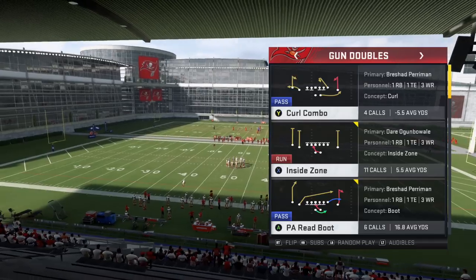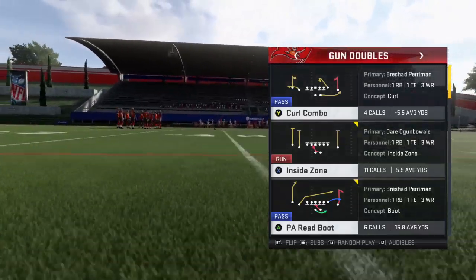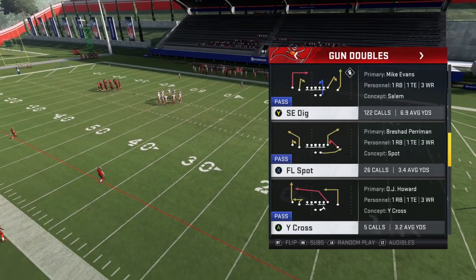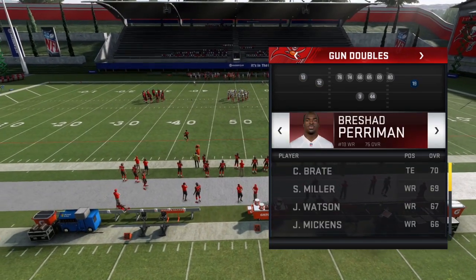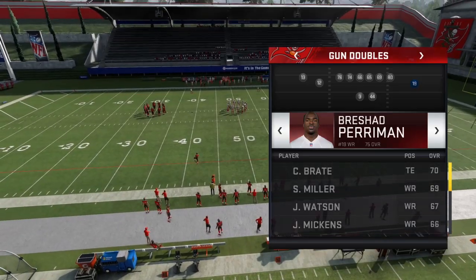In this particular video we're going to show you one of his probably two or three base plays that he uses as the majority of his offense to set up the rest of the game. With this tip we're going to be taking a look at the play SE Dig. With this play you want to make sure that you have your speediest receiver as your outside receiver — for the Bucs that's going to be Rashad Perriman.